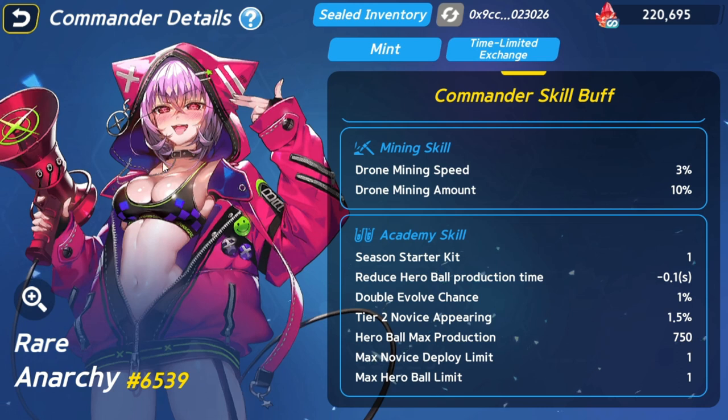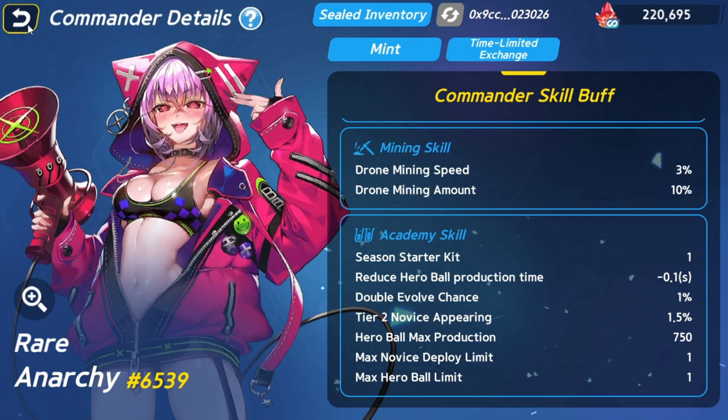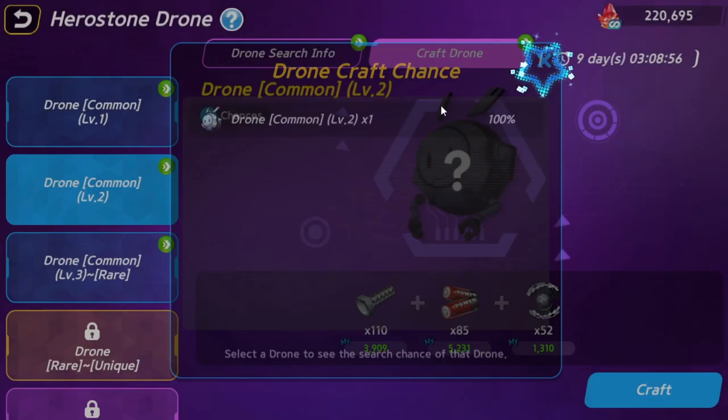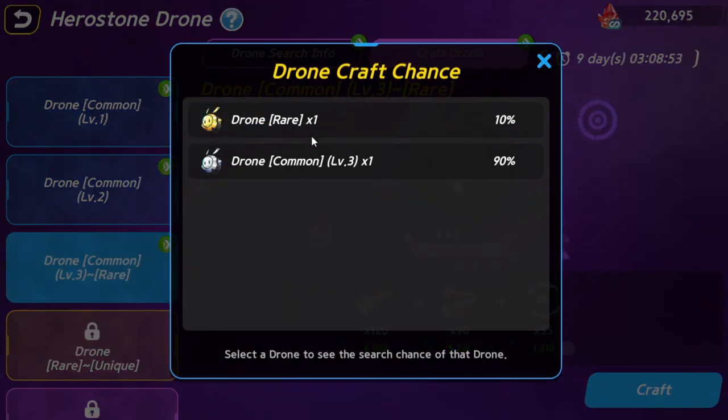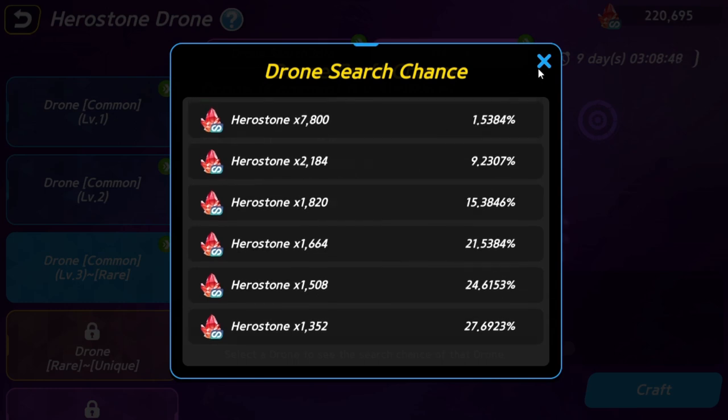Onto more advanced strategies: owning commanders not only gives you drone parts but also decreases overall mining time, increases hero stones mined, novice production speed, novice inventory space, max daily novice production, and the likelihood that an SR or SSR hero will be created when combining two tier-10 novices. They can also give you a head start at the beginning of the season, a chance to double combine novices, or recruit a T2 novice instead of a T1. All of these benefits grant you a higher ranking reward at season end in addition to extra drone earnings.